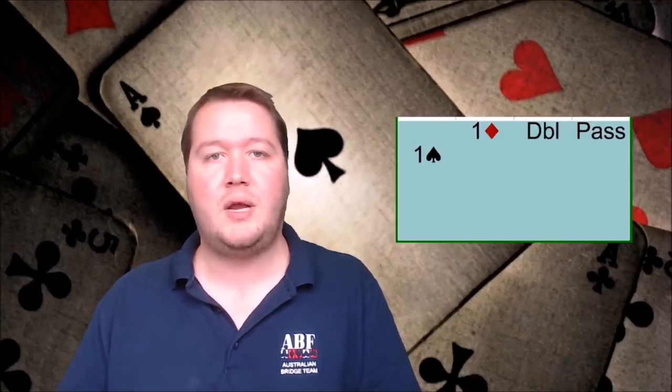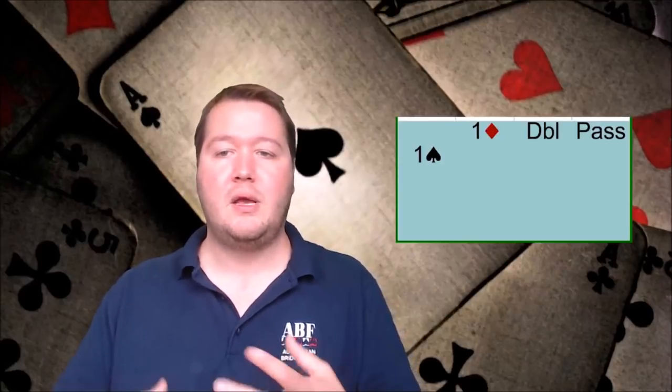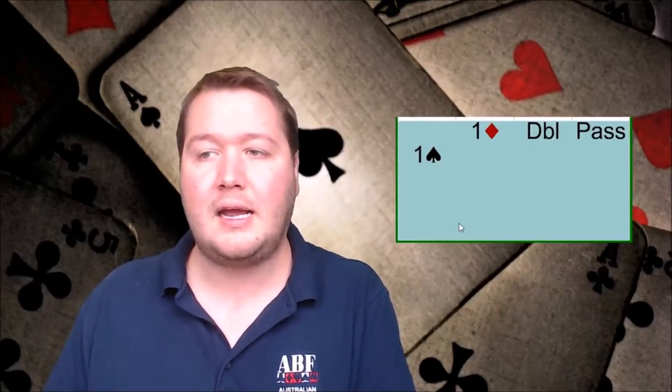The second way takeout doubles are misused is people don't know how to respond to them. When your partner makes a takeout double, they've effectively said 'I have all of the suits' and you're trying to support them. If you bid at the one level you're showing a weak hand, whereas you can jump with strength or good distribution because you're effectively supporting your partner. Most people just respond at the one level and can miss games. Also, they might not know that with an invitational hand you can bid two diamonds to say 'tell me more — I've got an invitational or better hand.'